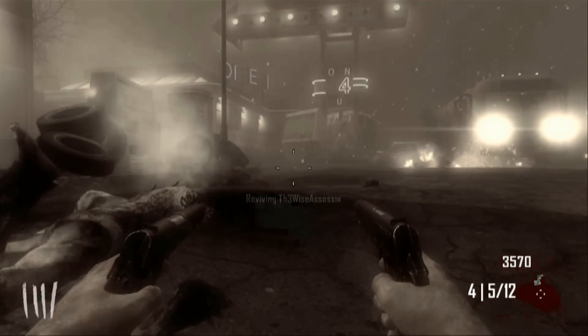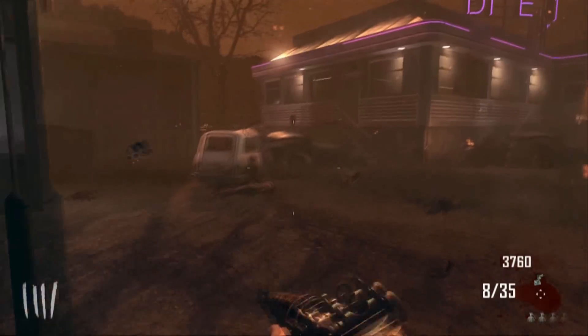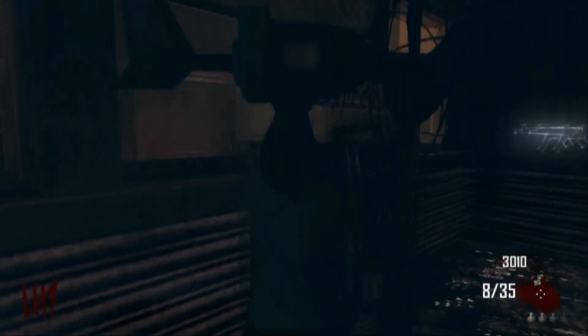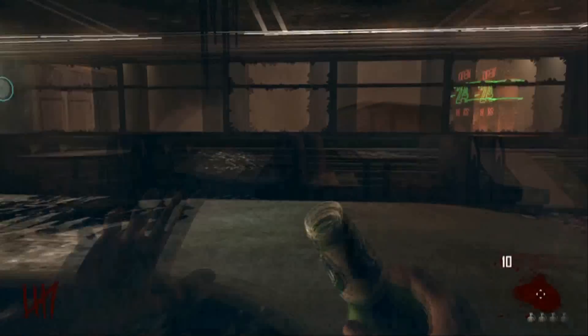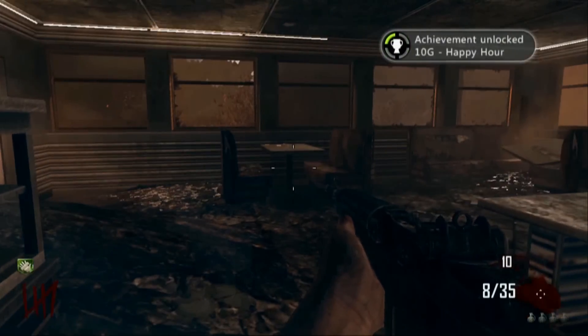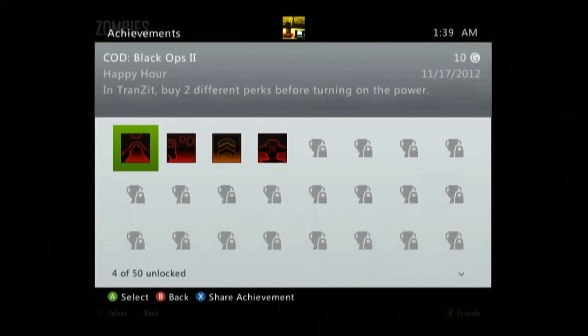I'm playing as a different character — not because I died, but because I reset. Let's just run here quickly, open this, take out our turbine, place it next to the perk machine, and you buy the perk. And there you go — Happy Hour. In Transit: buy two different perks before turning on the power.